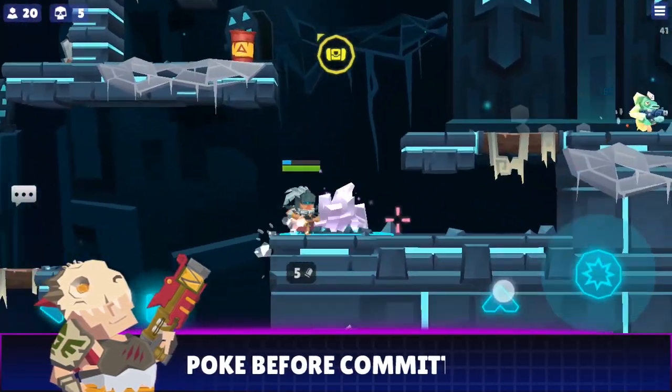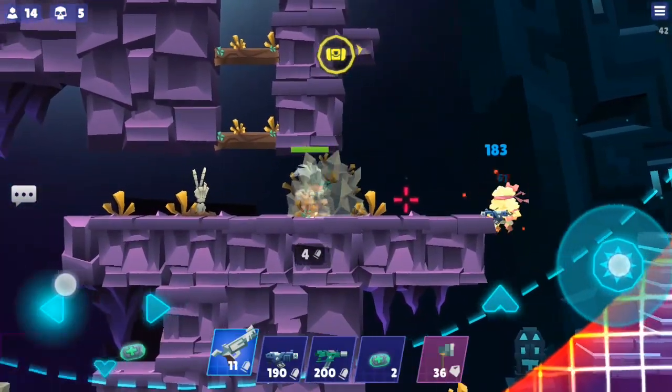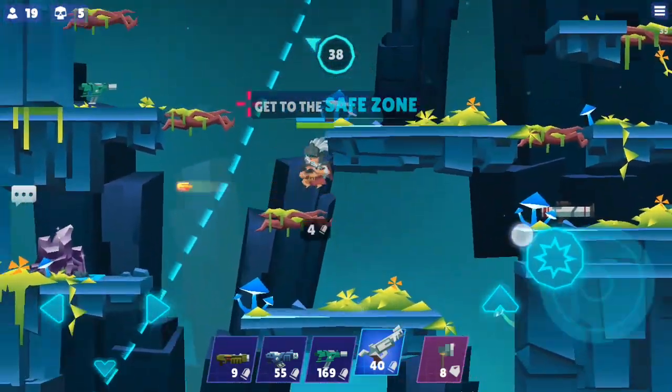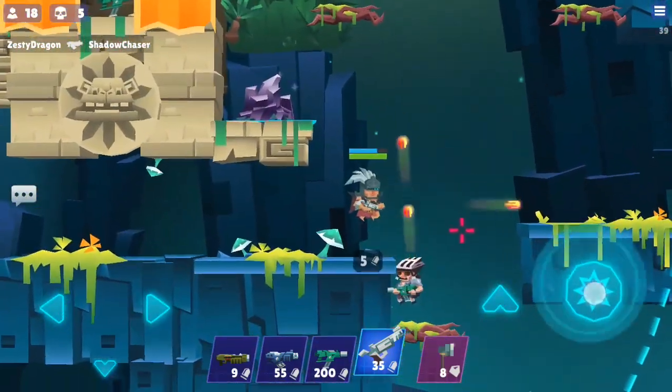Poke before committing. Your revolver's bullet travel speed is great for sudden attacks. Quickly break your opponent's shield and shatter their confidence heading into battle by poking in passing.